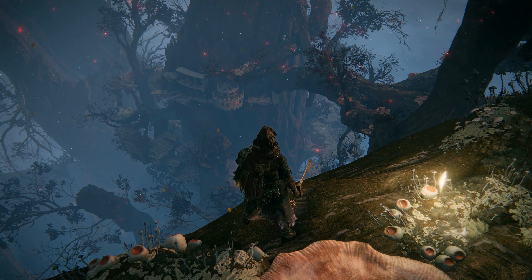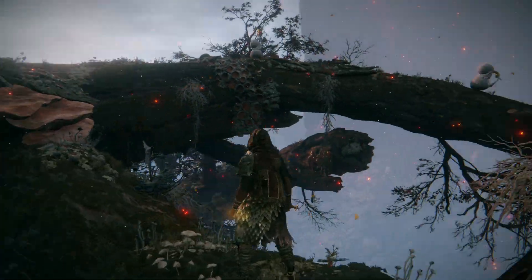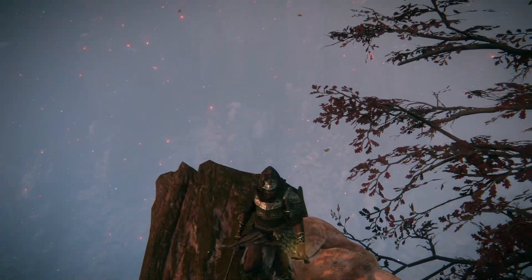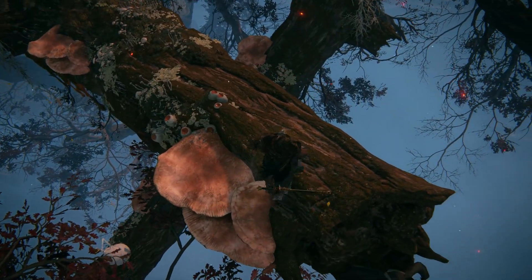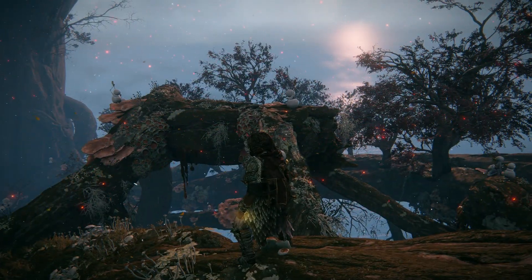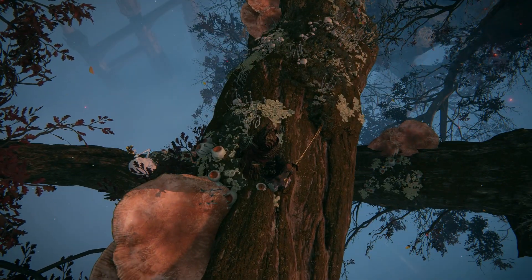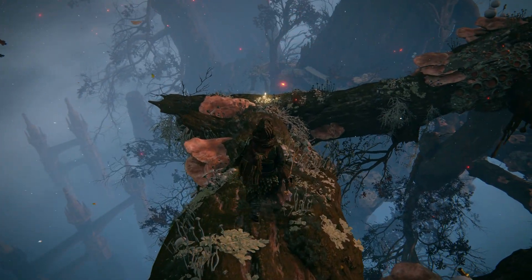It doesn't look that big, and well, it isn't that big, but it's interesting to talk about. So let's start from this position. You start your journey from this path over here — you're spawning here because you take a teleporter and it teleports you to this branch. I think this is the only way to get to this spot. So if you want to visit the Haligtree, you're starting out very high up on the branches of the tree itself. Very dangerous.